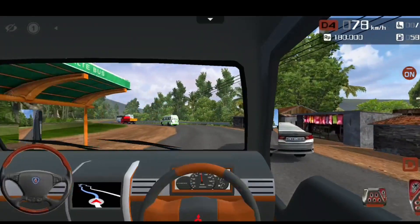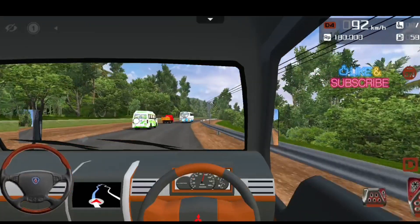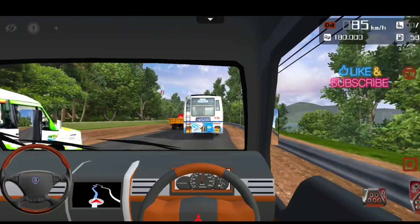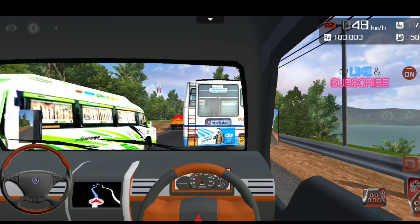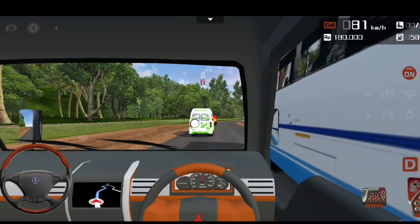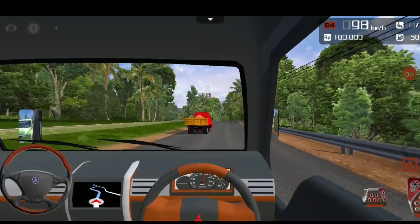You can add it in the gameplay. The interior is simple. There is a map mode and a GPS screen. There is a speedometer. You can download it — there are a lot of codes. You can set each steamer to make a game.